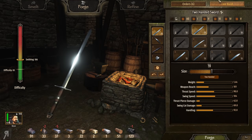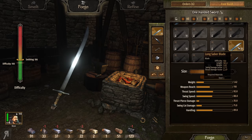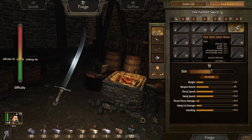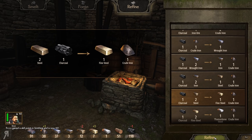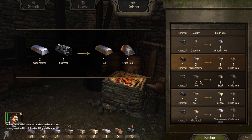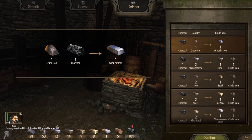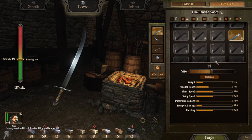Let's go into the smithy real quick because I'd like to make a one-handed sword, since apparently I cannot switch between the two modes on my current weapon. I'm thinking we'll make something like a scimitar. This is still going to require too much material, but I might be able to refine it. Yes, I can indeed refine that — fantastic. Let's do a little bit of this now.